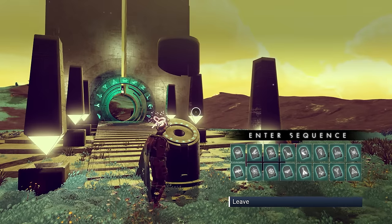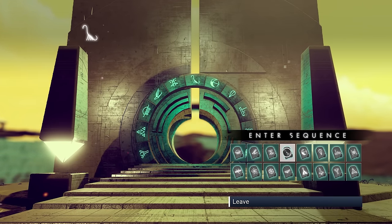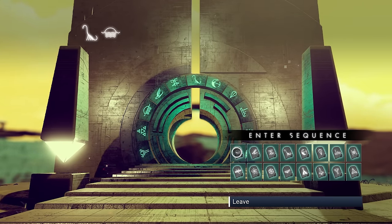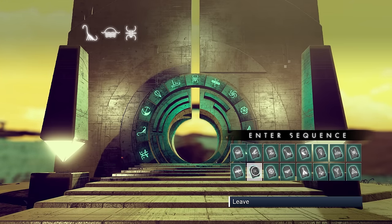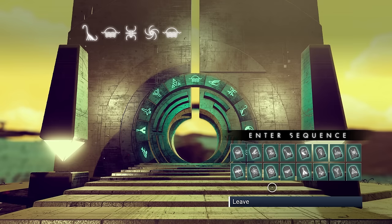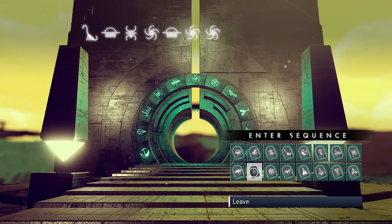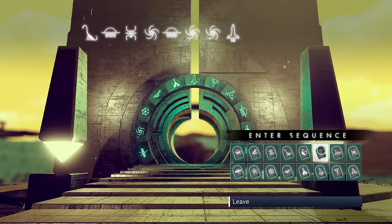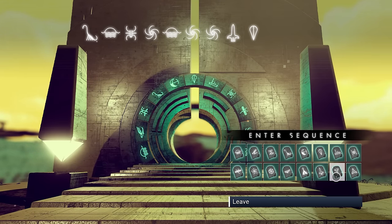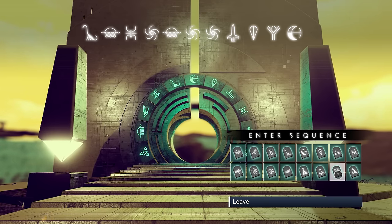Let's get into the Portal Glyphs. We're gonna go with: dinosaur, sunrise, spider, black hole, sunrise, black hole, black hole, starship, hot air balloon, flux capacitor, moon, and flux capacitor.